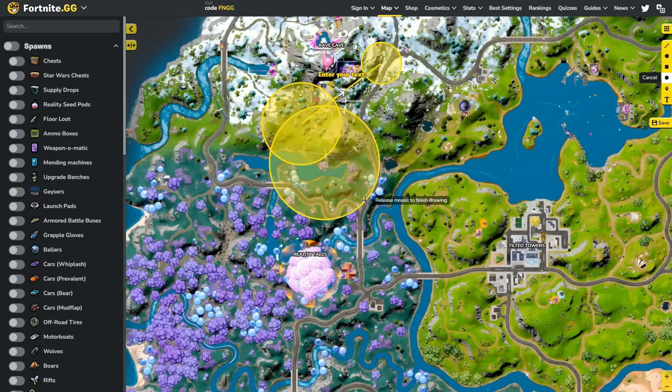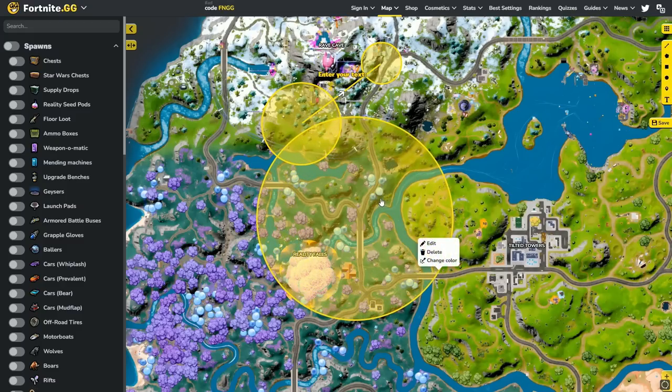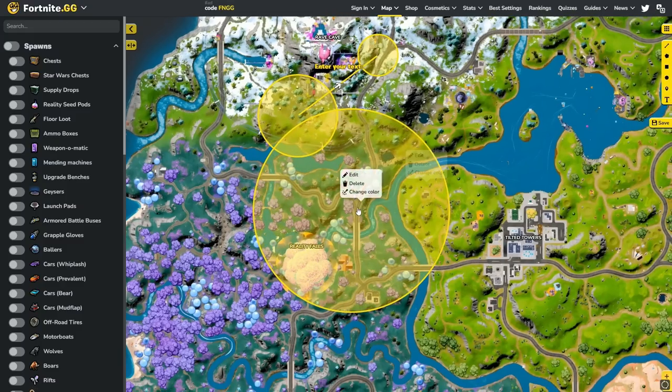One of the biggest things I was explaining to Savior in this VOD review session was how to find the dead side of a zone, specifically at the end of the game. So we hopped into fortnite.gg. The zone is closing this way — everyone's based up out here somewhere in this circle, but the top area is in the storm at first, so nobody's going to be on that back side to start the closing. That very far back edge is going to be the dead side of the first movement.